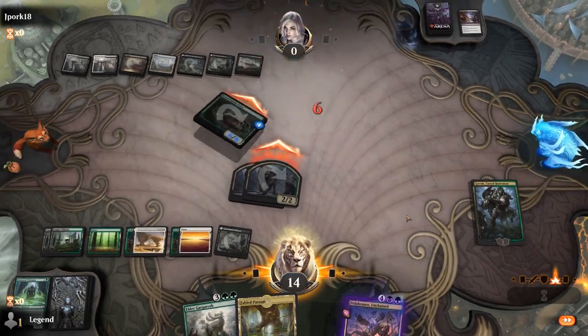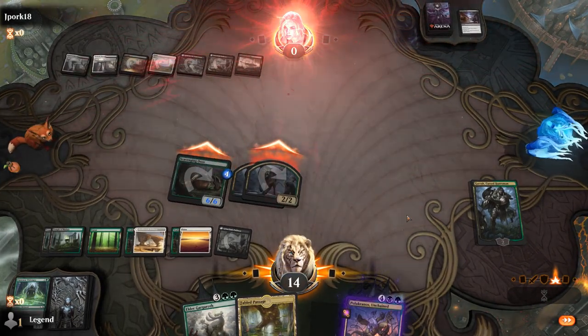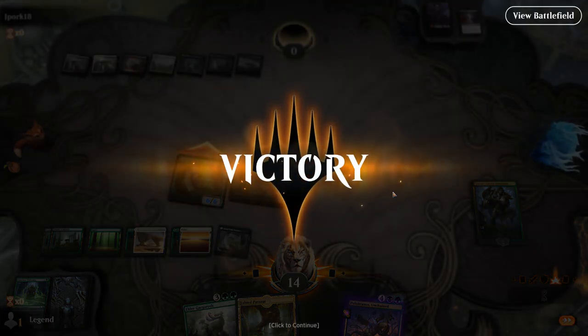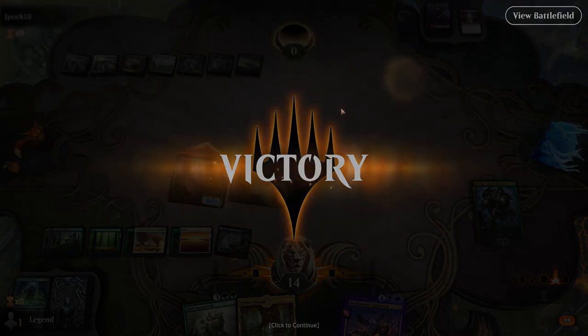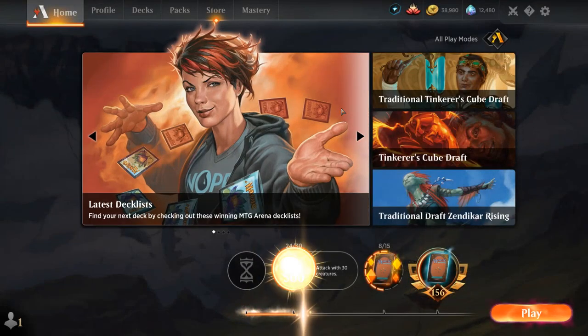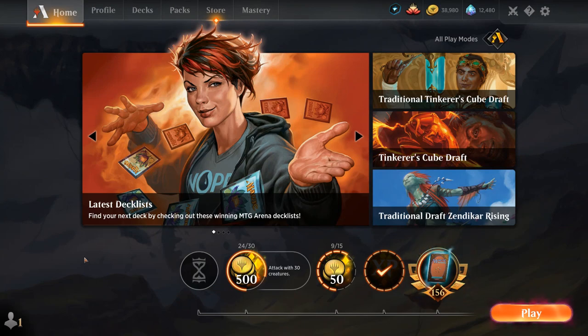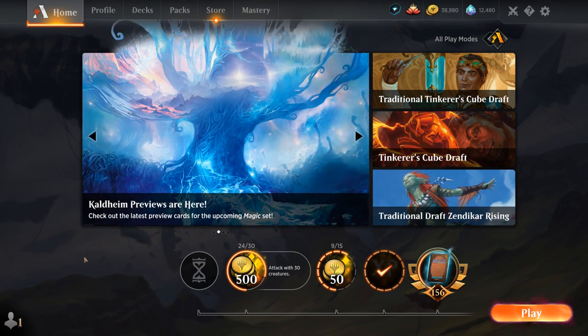Had the cheap removal to hold off the Black-White Clerics. Scavenging Ooze also putting in a ton of work, and Polucronos. And once again we managed to draw one of Garruk. Can definitely see adding a second Garruk — I had two in the deck before adding Eerie Ultimatum. This is also a deck that's very customizable, and it also plays well in Best of Three where you can potentially make a nice sideboard and customize the deck for specific matchups.